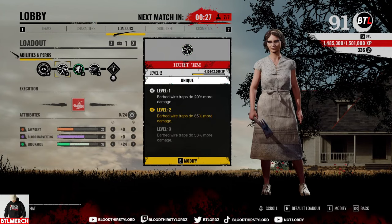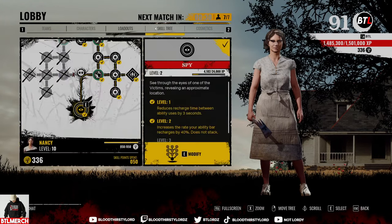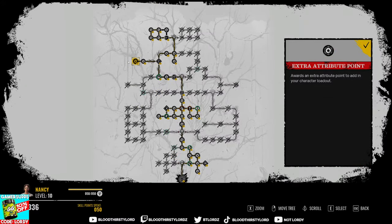Your kit is dependent on how you play and your play style. We have a lot of builds on the channel, so make sure to check that out. This is one that we're currently using with this skill tree, so you can use that as well if you want to. I'm going to jump into the gameplay and teach you how to play Nancy in Texas Chainsaw Massacre.